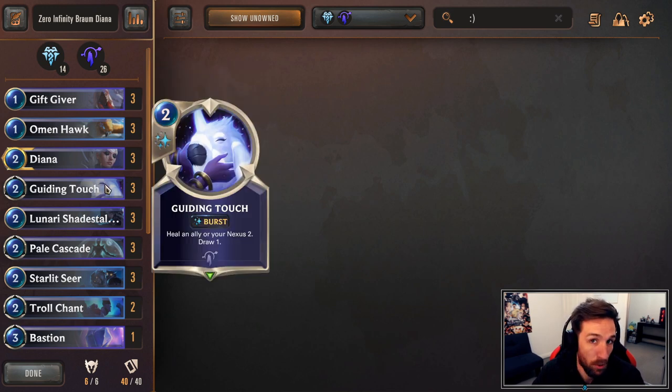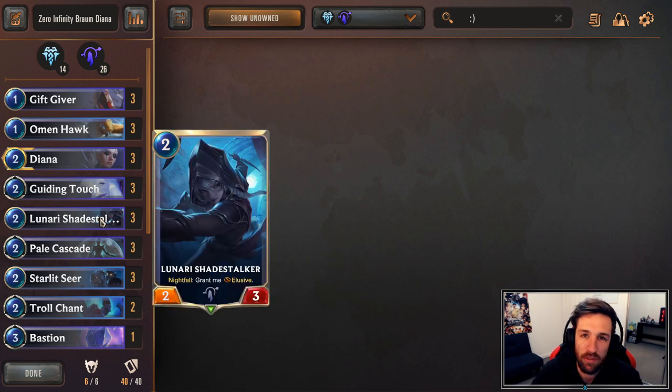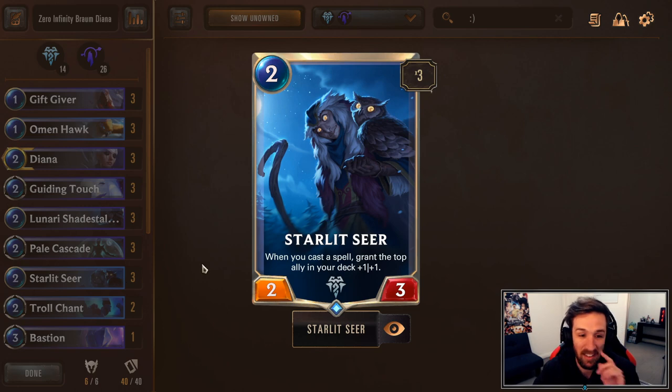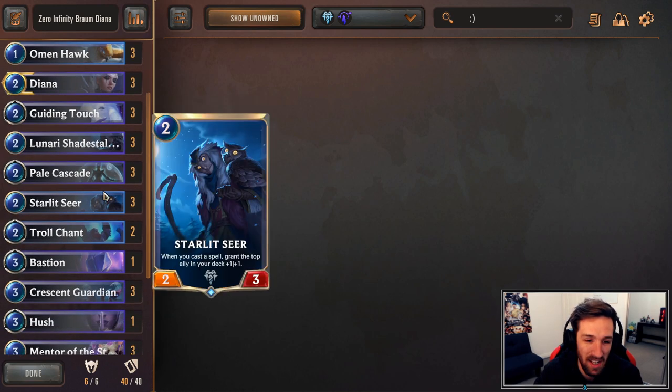Guiding Touch is a 3-of — ways of healing Braum up, ways of drawing through the deck. Drawing cards is really good. Lanari Shadestalker is a 3-of, another alternative way of pushing damage outside of Braum or Diana. You can go Elusive and kind of buff up the Lanari Shadestalker quite a lot. Three Pale Cascades — Targon auto-include, this card is starting to become very insane. Three times Starlight Seer. We have Trollchant, Pale Cascade, Guiding Touch, and Gems as well for buffing units in our deck.